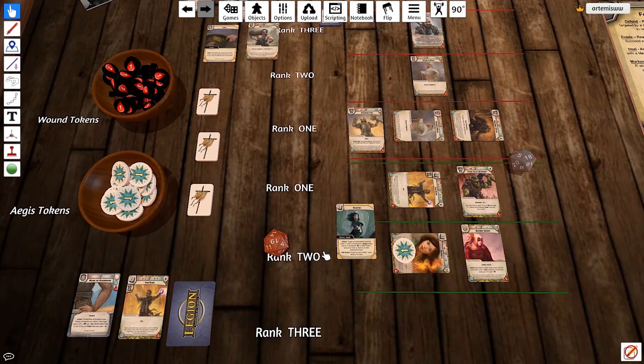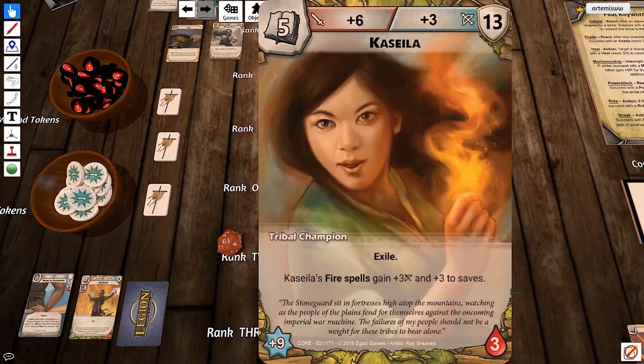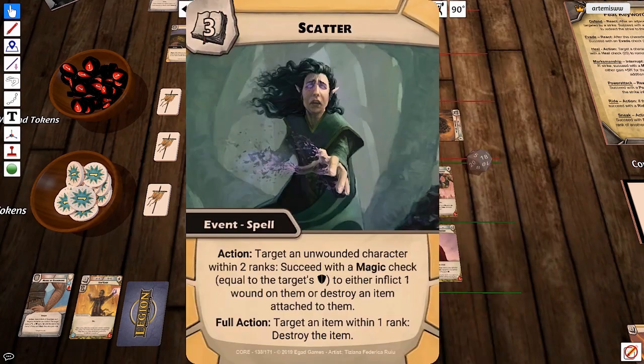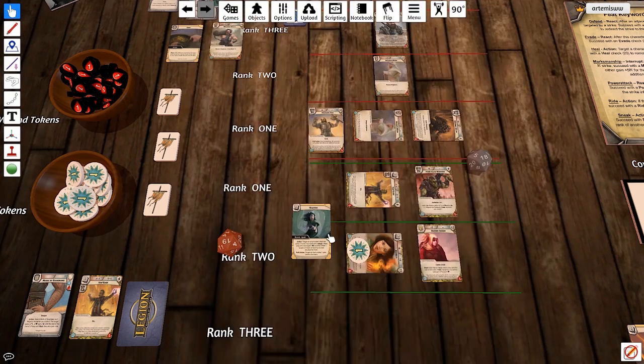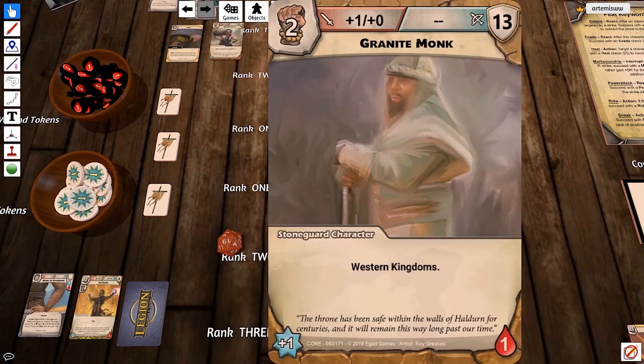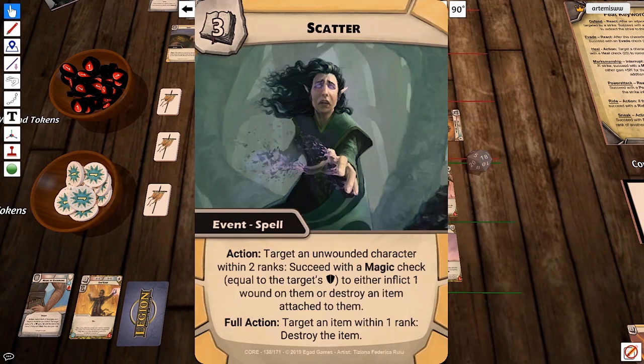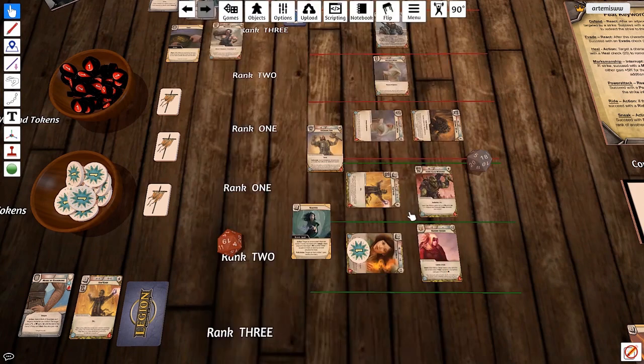Going back, we're going to cast Scatter. Scatter can be cast by any character if they're a wizard, but in this case my only wizard is Kassila. To scatter she has to be a level three wizard — she's level five, no problem there. If she wanted to do the full action she would have to be unspent, which she's not, but she can do the initial one. Target an unwounded character within two ranks — we're going to go after this new Stone Splitter, and succeed with a magic check.